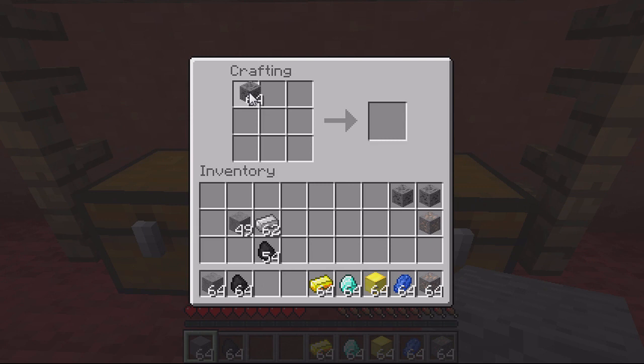You can also create an iron ore from coal ore — put coal ore in each corner and then stone in the gaps, and that will create an iron ore block too.